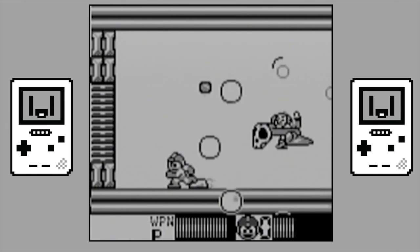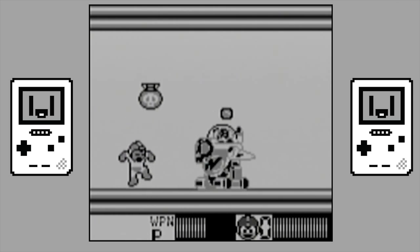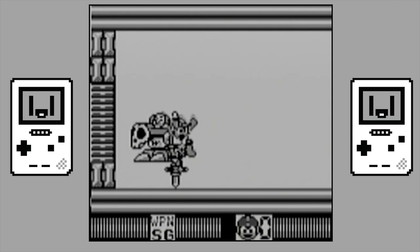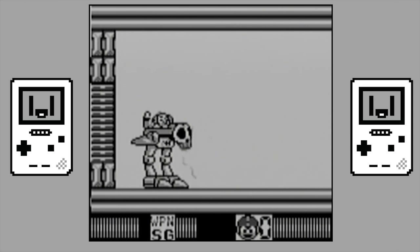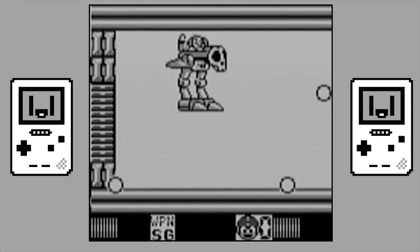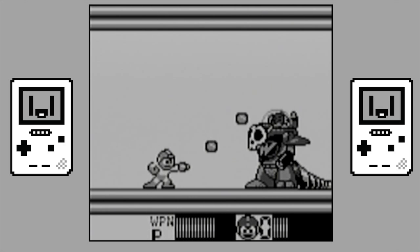I'm also not overly fond of the Doctor Wily fight at the end of the game, as not only does his scale seem to be completely warped on each stage of his boss fight, but the pogo stick weapon you get from Quint to make this battle a little easier is absolutely useless. So you'll end up having to take him out with the good old fashioned Mega Buster anyways.